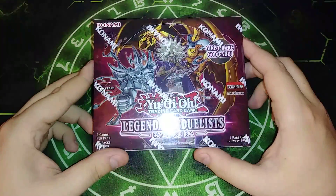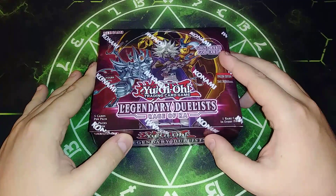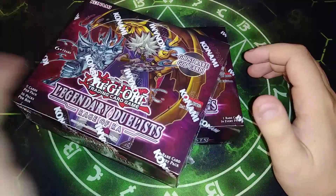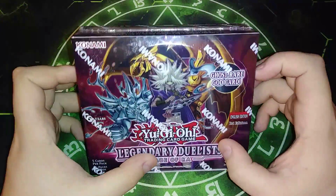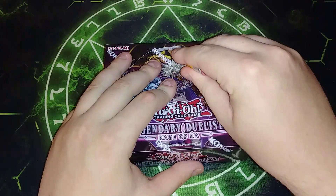I'm just excited to get all the different cards for this set because we're going to be building Jinzo, we're going to be building Mechlords, and we are going to be building the Winged Dragon of Ra. I do actually have three boxes of this, but we will be opening up two of the other boxes in another video. We're just going to open up one in this particular video, so let's go ahead and see what we can pop out of this box.